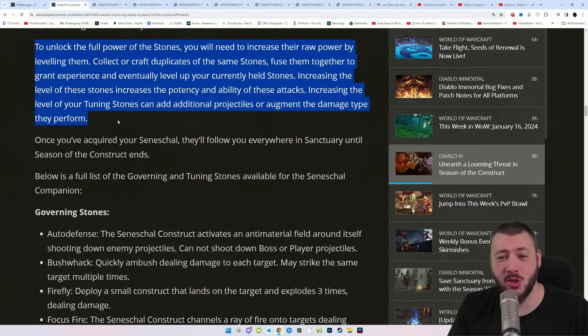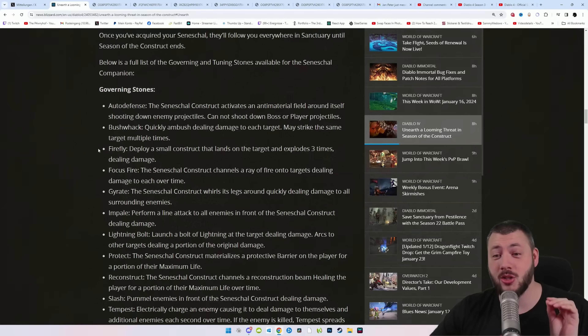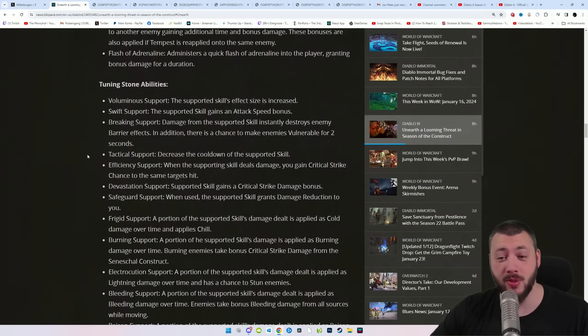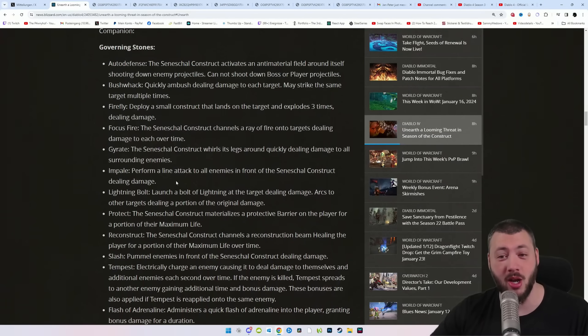In order to acquire those stones, you need ward woven chests from vaults — we'll get to vaults in a second. To unlock the full power of the stones, you'll need to increase their raw power by leveling them. Just like the vampiric powers, you need to collect or craft duplicates of the same stones and then essentially merge them together to level them up.